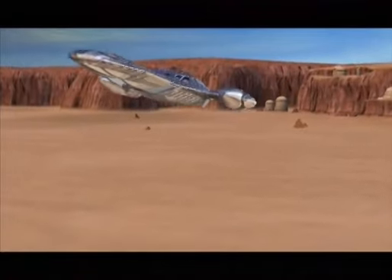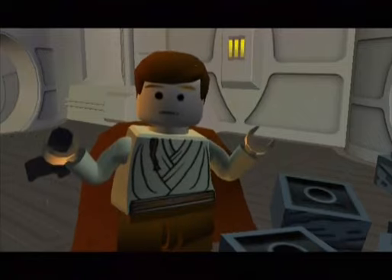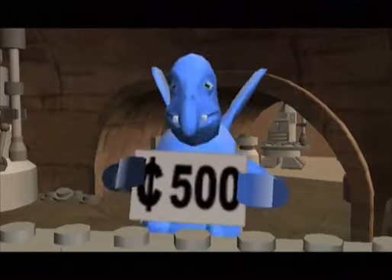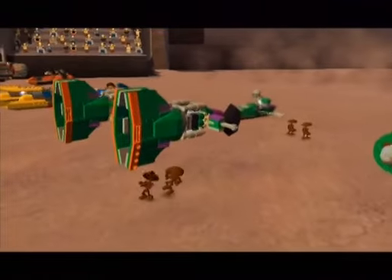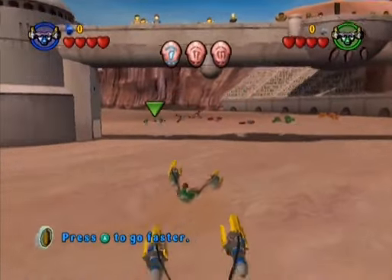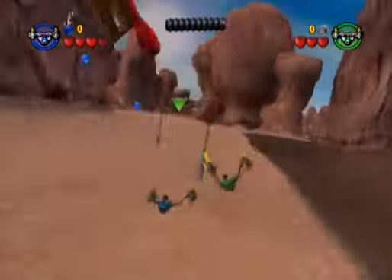I don't know how this works in co-op — am I the only one that's gonna race? I'm Jake Lloyd as a Lego man! There's two of us? I'm in Anakin's blue Podracer, and you're in the green version of Anakin's Podracer. Those make us go faster, and hitting these poles gives us studs.